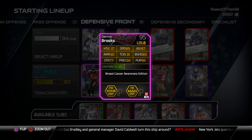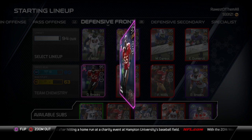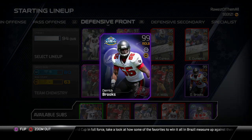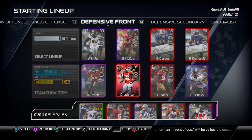At linebacker I actually rock two Derrick Brooks cards. The BCA Derrick Brooks is one of the best coverage linebackers in the game — I love having him in coverage, and he's got plenty of speed with 94 pursuit and doesn't really get pancaked too often despite 77 strength. But the other Derrick Brooks card is way better — he's an absolute monster with 90 speed, 96 pursuit, 92 block shed, and 94 zone coverage, making him the best zone coverage linebacker in the game bar none. Probably my favorite linebacker in this whole game.